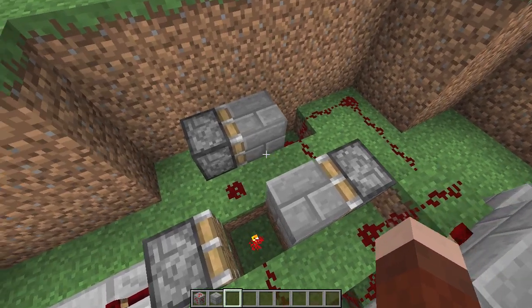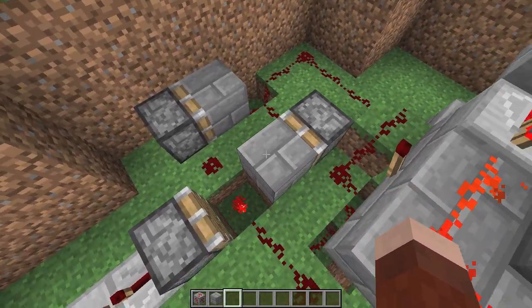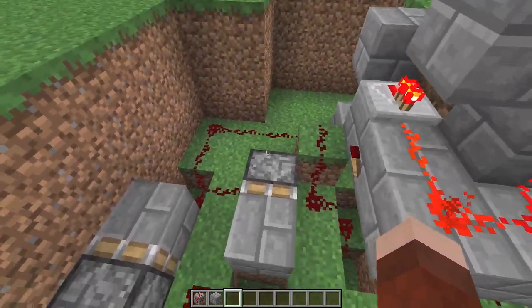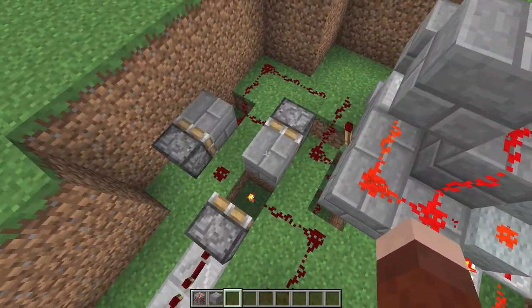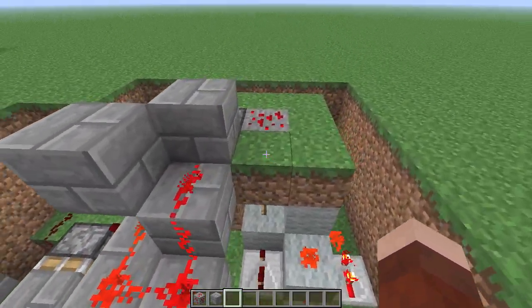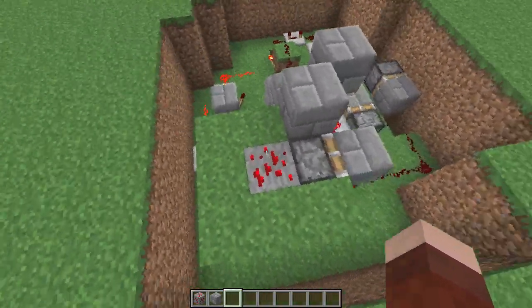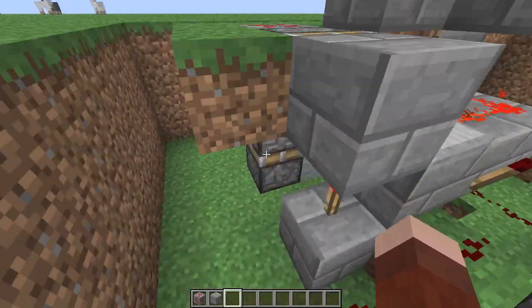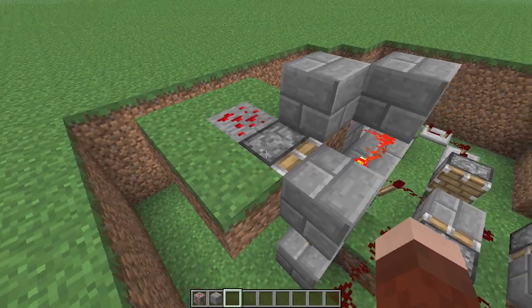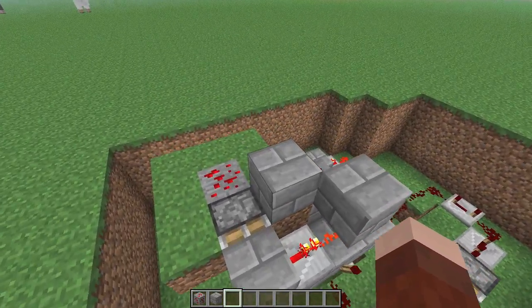We also have this piece over here, and what this does is it's triggered by the RS NOR latch, and it'll shut off the incoming circuit into the RS NOR latch until the RS NOR latch is reset. That's because there are actually several block updates that happen with the elevator extending, because each of these pistons right here, when it moves past this piston right here, will cause another block update. So I think there are about four in total.